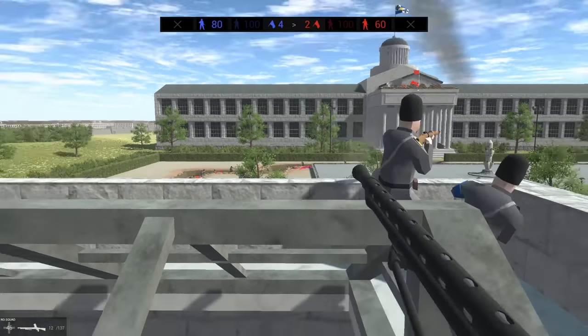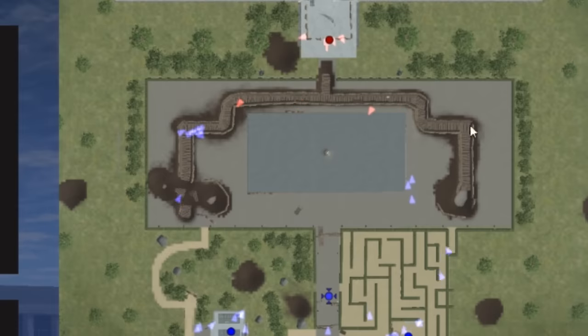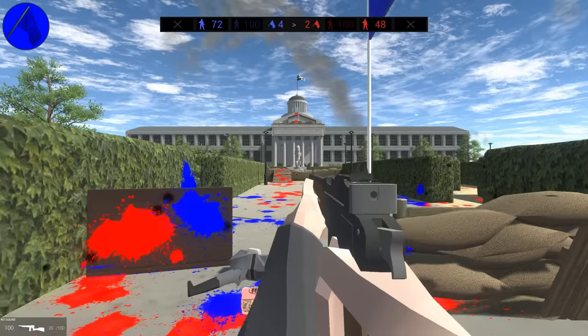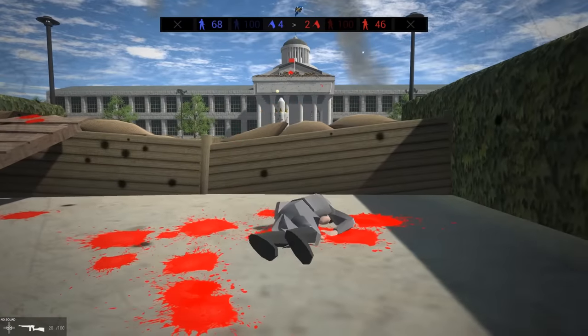All right, I'm gonna have to respawn — let's give the carbine a good look. They've dug this trench system but it looks like we can move up the side. Very poor planning by the Royal Guard, as that guy just falls off the little promontory there.